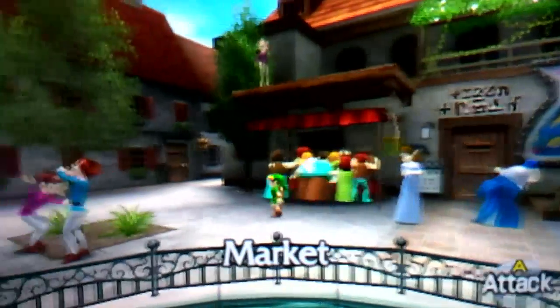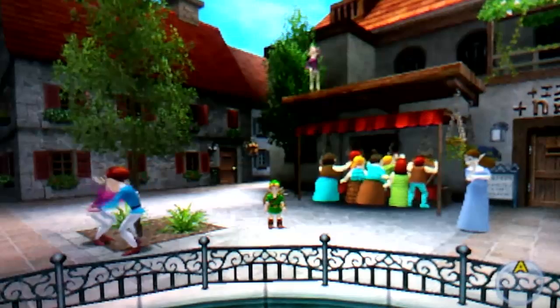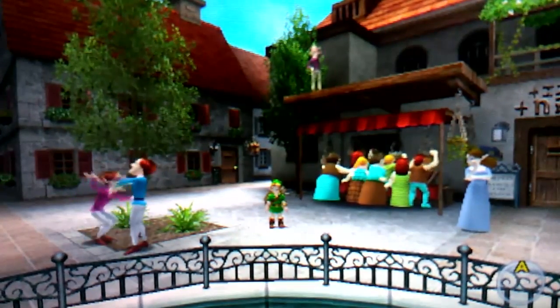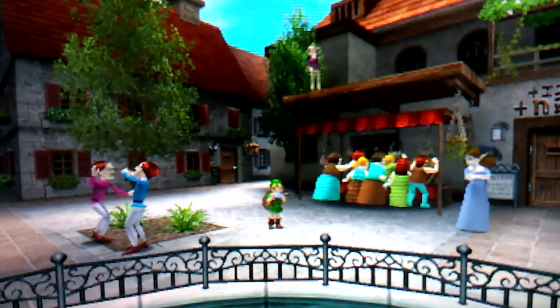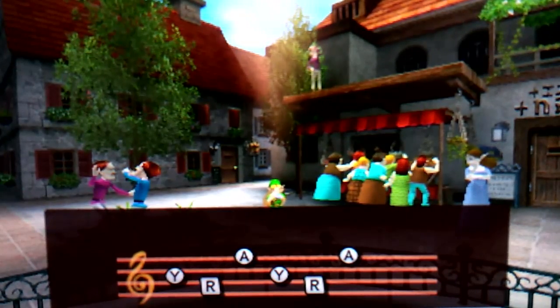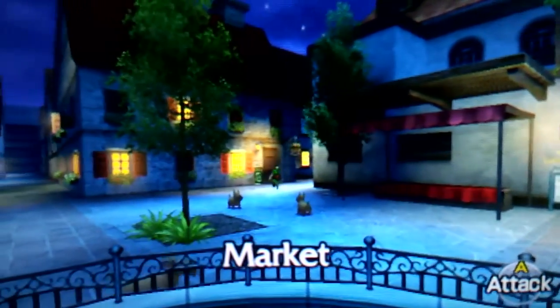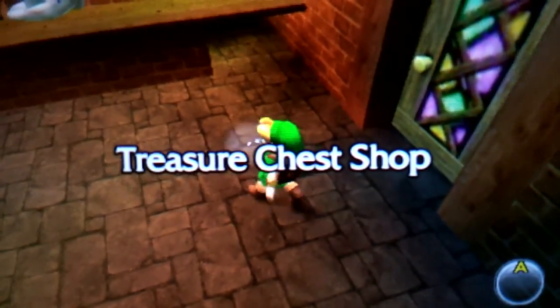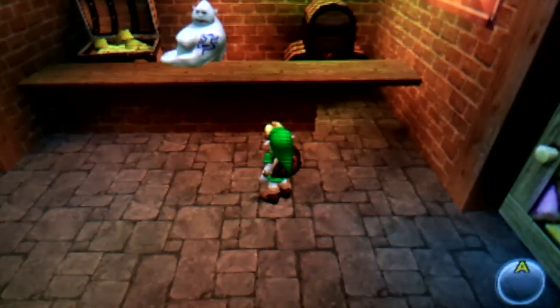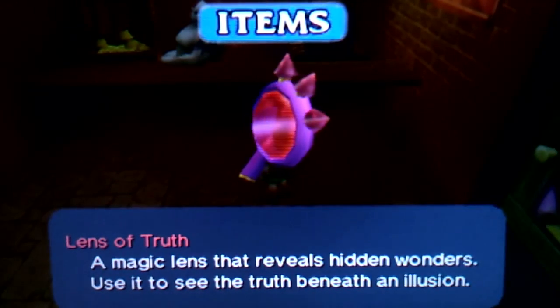Now we're gonna try another mini-game. To do this next one we'll have to play during the night. We're gonna use the Sun Song right away. I think I never got into this special shop during the main storyline. We're gonna do it right away — go right here and you'll be inside the Treasure Chest Shop! And here we are. You want to equip the Lens of Truth.